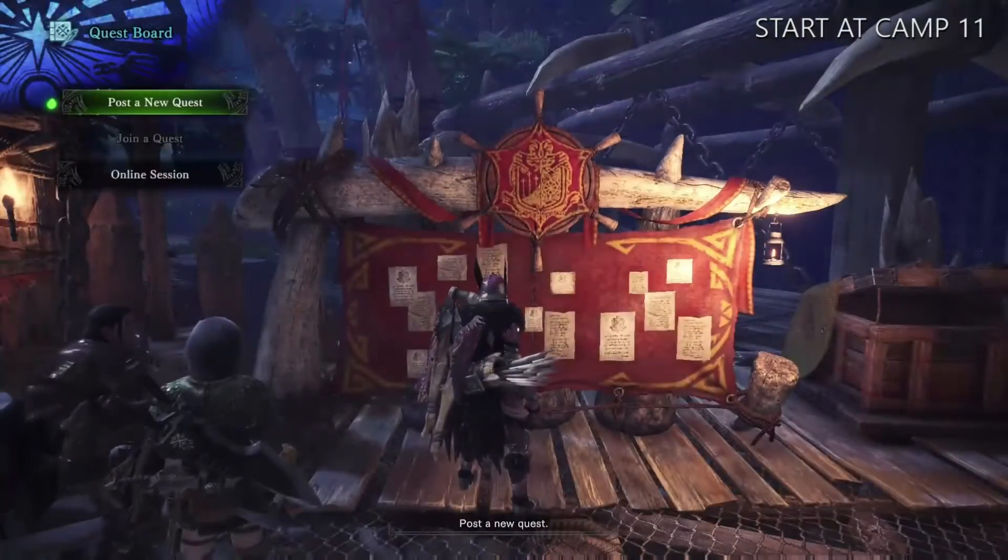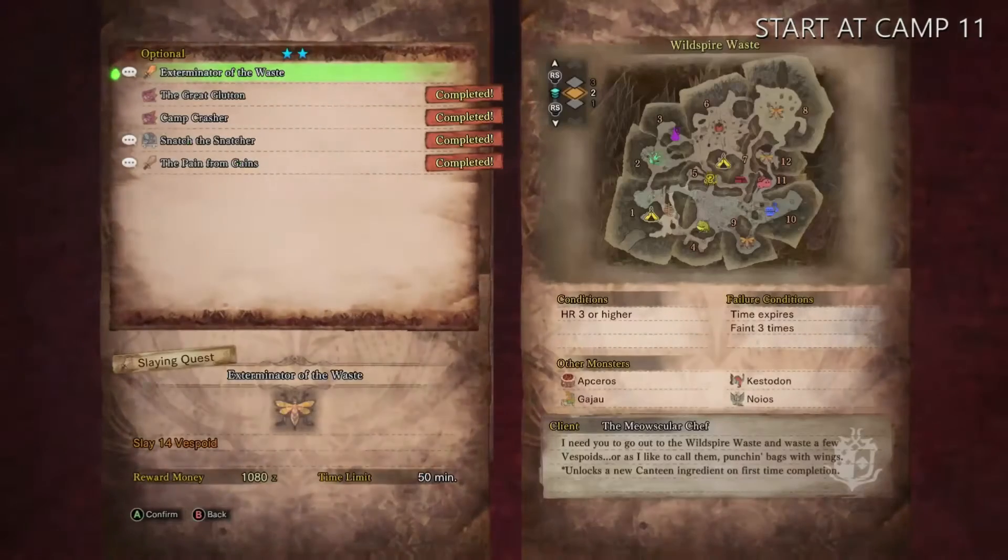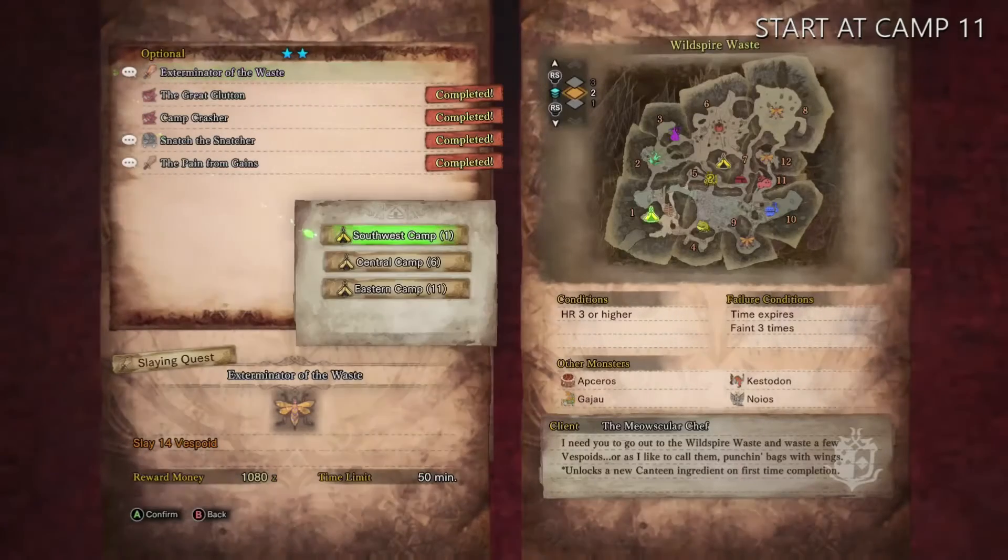Today's challenge is a 2-star optional quest for the Wild Spire Waste called Exterminator of the Waste. I chose to start at Camp 11, but Camps 1 and 6 are just as fine.